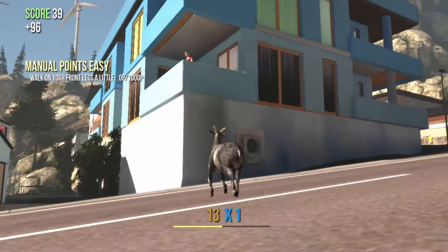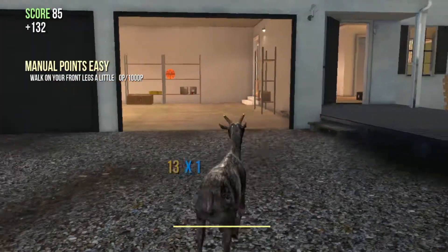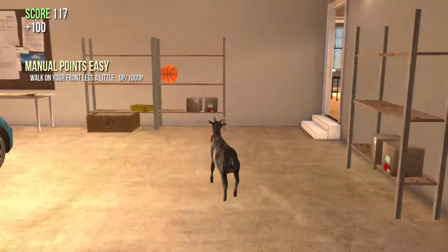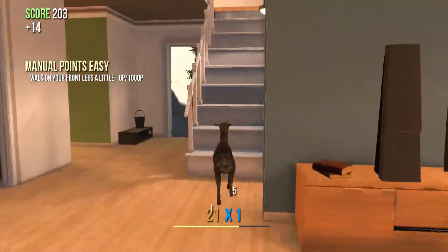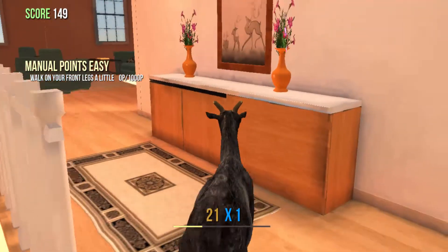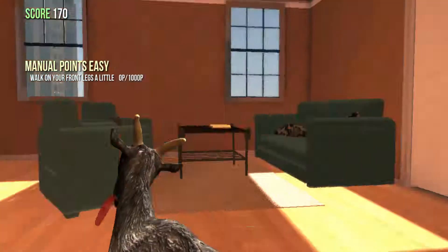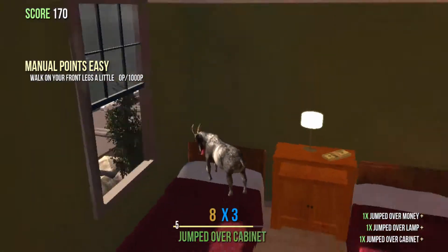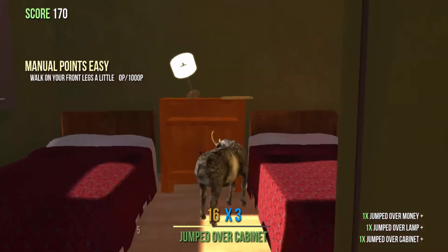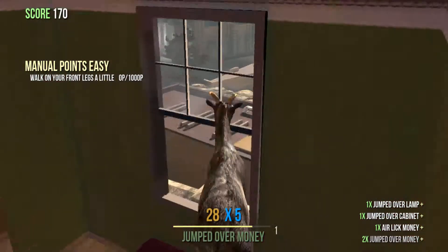You're going to start off by coming down and going to this third house. It doesn't matter what entrance you go through. Come in — this is for like another one that I think may give you an achievement. I didn't get it completed because my computer locked up. You're just going to come into this third house, walk in, there's money. You're going to want to lick the money, and then just leave the house.